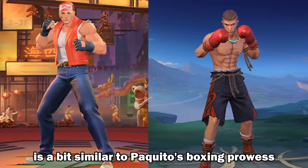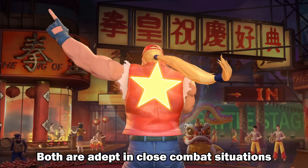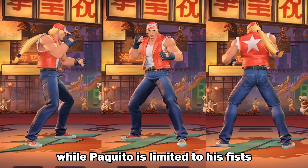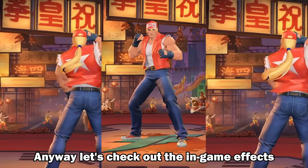Terry Bogard's fighting style is a bit similar to Paquito's boxing prowess. Both are adept in close combat situations using their fists. However, do note that Terry can do kickboxing while Paquito is limited to his fists. Let's check out the in-game effects.